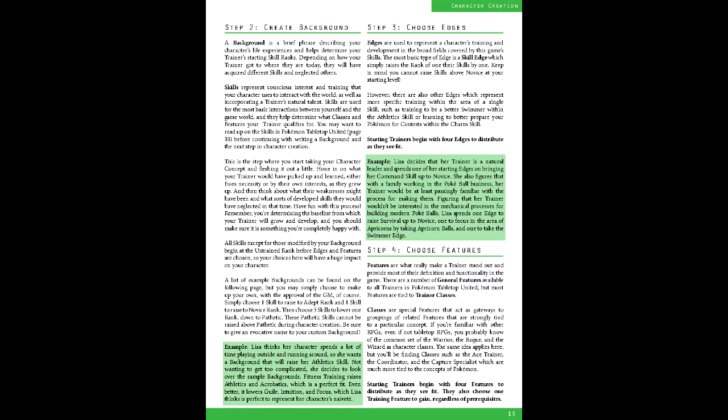Third is features, the most defining aspect of a trainer's capabilities. Many of these are tied into PTU's class system. A starting trainer gains four features and one free training feature. Okua's training feature is agility training, the commander class along with precision orders, and the martial artist class with the technician ability. Mobilize and martial training round this out, and allow them to learn the double kick and arm thrust moves.